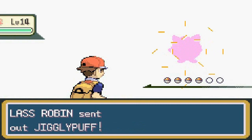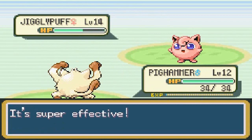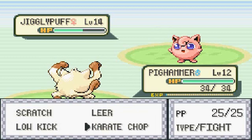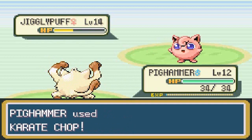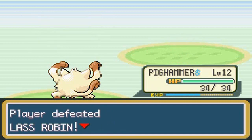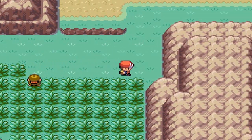Lass Robin wants to battle and comes out with Jigglypuff. I'm coming out with Mankey — going with Low Kick. It puts Mankey to sleep! Come on Mankey, wake up! There we go — Karate Chop for the win! Mankey, you are a great addition to this team.